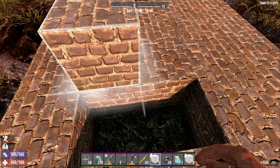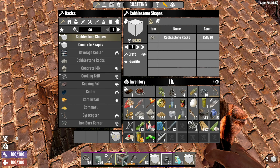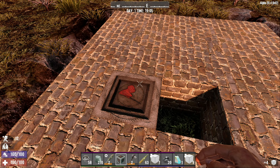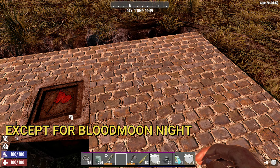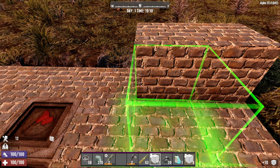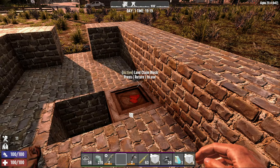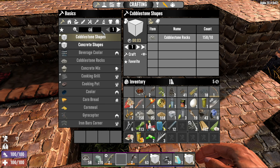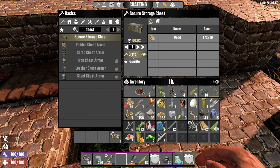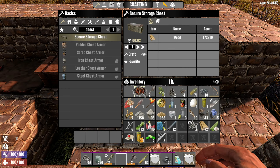I've left two holes: one to dig down into the ground for mining clay and stone, and the other for the land claim block. The land claim block stops other players on a public server from building too close to you, and it also helps stop zombies from spawning nearby. Get your bedroll down too — that way you can see it on your map and your compass so you can find your way home. Then make a chest to store your stuff so you're not permanently encumbered.